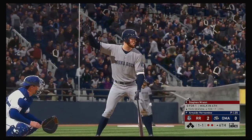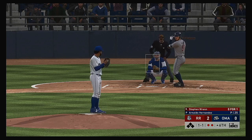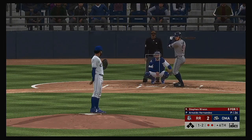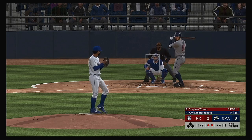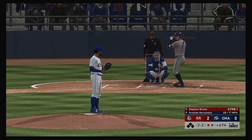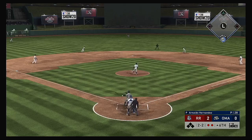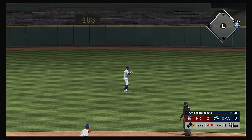Coming to the plate now, Steven Wren — it was a walk in his last trip. Two out, nobody on. Ripped down the first baseline but a foul ball — one and two the count now. And he lays off a pitch outside as they draw even at two and two. You'd love for him to offer at that one, but the execution was flawless — a nice curveball that starts in the zone and breaks just out. That gets down and the inning will continue.